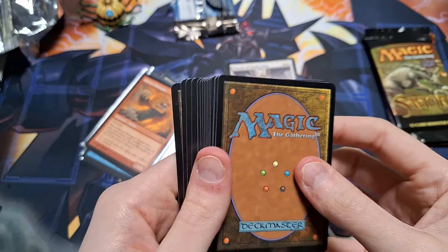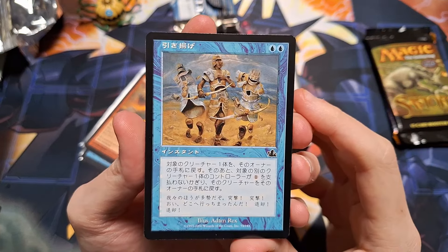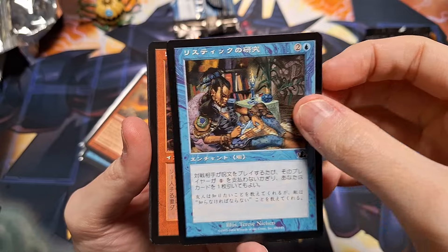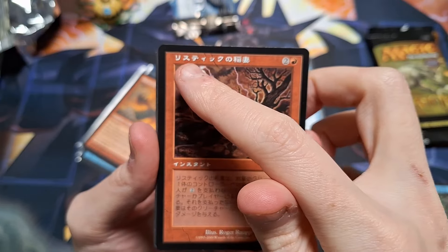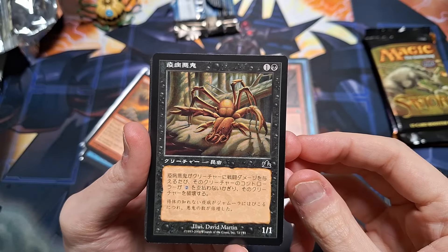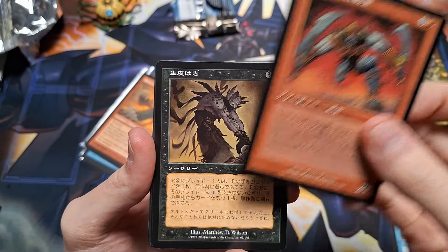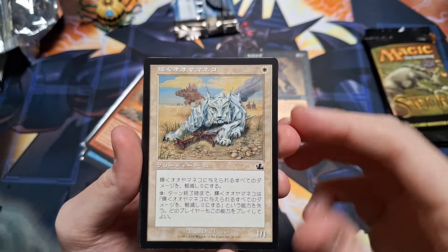Next we have a Chinese Torment pack. Last time I opened a Torment pack — an English one — I pulled a foil and a Cabal Ritual, which is like a decently priced common, really nice. Maybe we can pull a Chinese Cabal Ritual. We have the uncommon so I think that's one, two, three, four, then we're at the commons. Hot diggity damn — first card: Cabal Ritual! Now I have a playset, because I already had two Chinese ones, then pulled an English one, and here's another Chinese one. We are doing very well, boys!